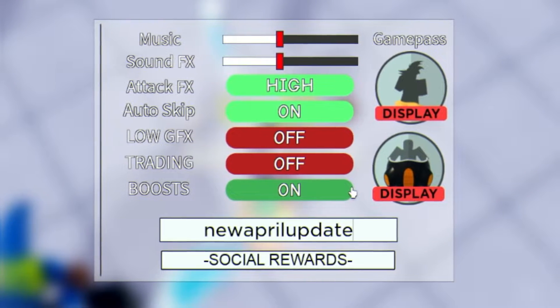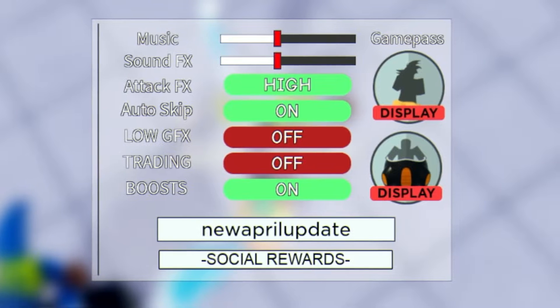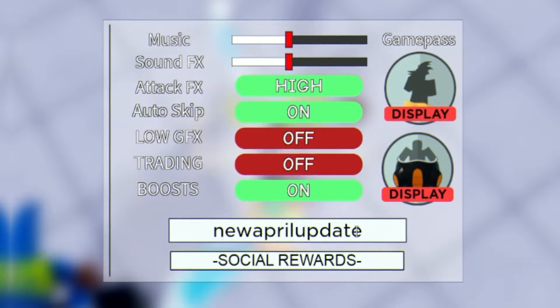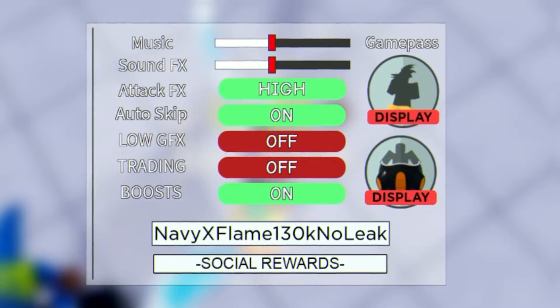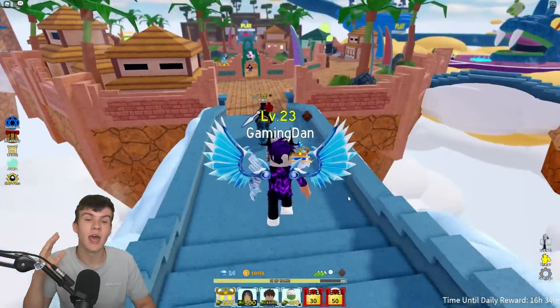Smash that like button and subscribe with the notification bell on — whenever All Star Tower Defense releases new working codes I will of course be making new videos showing you all of them, and sometimes they do expire quite quickly. After that, we have the code 'navyxflame130knoLeak' for some free rewards, which is pretty cool.